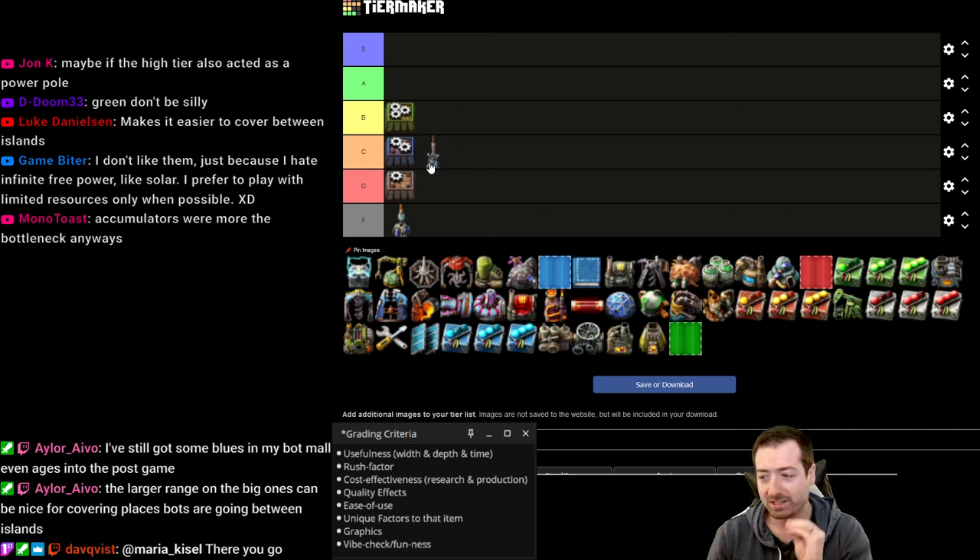The upgrade planner gets an A. It doesn't get an S because quality shenanigans are really annoying — you can't do things like upgrade a building of uncommon quality to that same building of rare quality, and you really need to be able to do that. So the upgrade planner gets knocked down a peg because of space age quality. But in general it's right up there with blueprints in its usefulness. The blueprinting system in Factorio is incredible and I love it — it's part of the reason for Factorio's success.